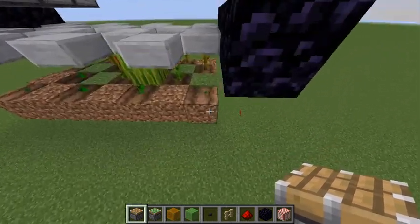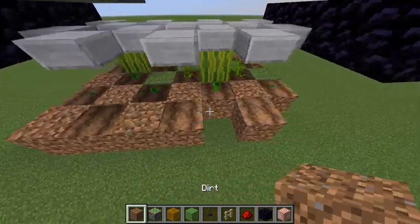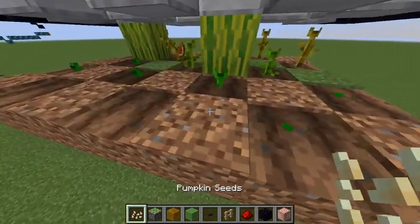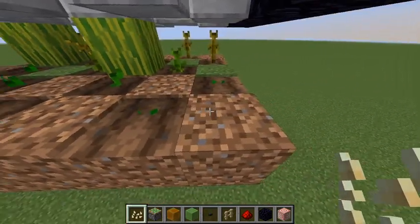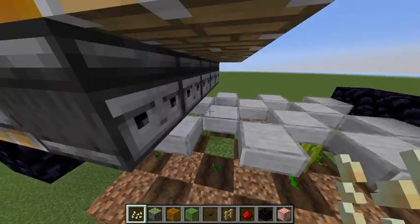So let's go ahead and build our farm system. You're going to make it like a tic-tac-toe pattern like so. And make sure when you're building your thing that your seeds are alternated — so this row is pumpkins, this one's melons, or melons, pumpkins, so on and so on.